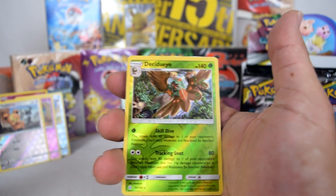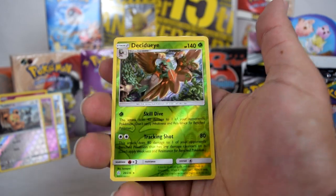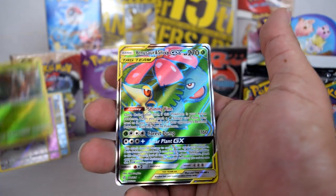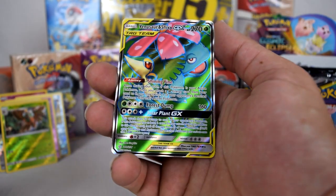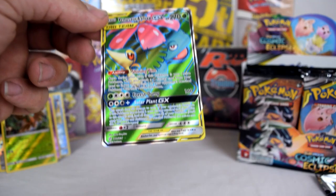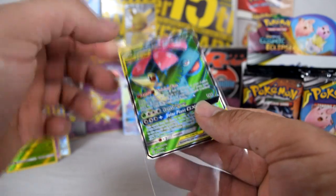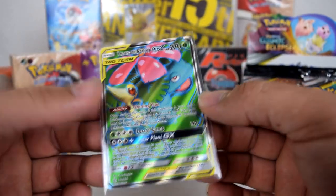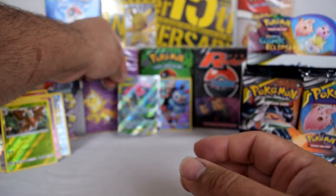Here we go — and that's a reverse rare. That's pretty cool. Venusaur and Snivy tag team! That is wicked, that is fantastic. And that is textured as well — look at that. The colours of that green are just fantastic. That's back to back — that's pretty insane.